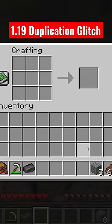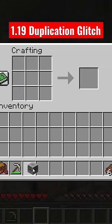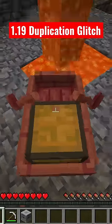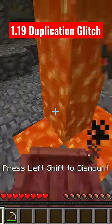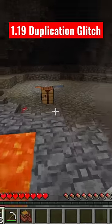Once you have that, go back to your crafting table — you're going to need a lodestone. This duplication glitch only works with lodestones for some reason. Take a boat with a chest, put it right next to some lava, get it real close, hop in, put in your lodestone, and then push it into the lava until it breaks completely.